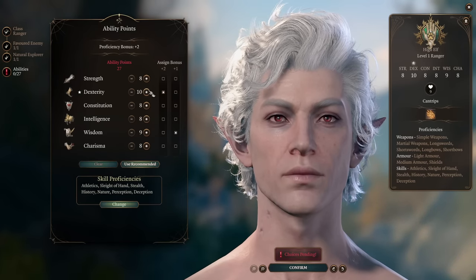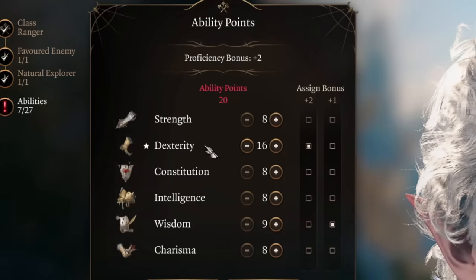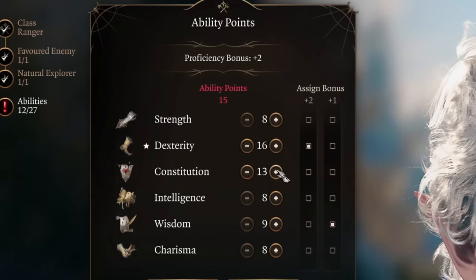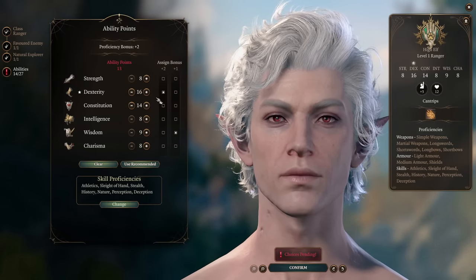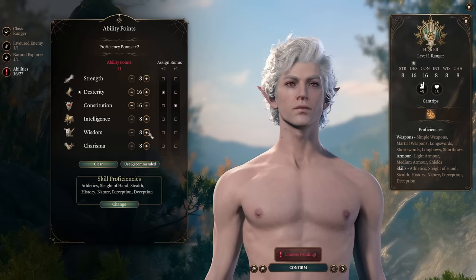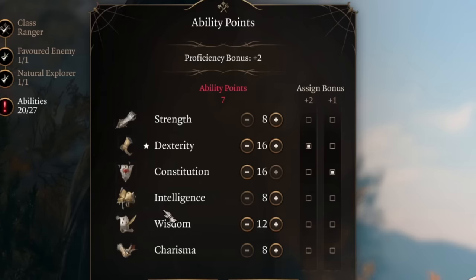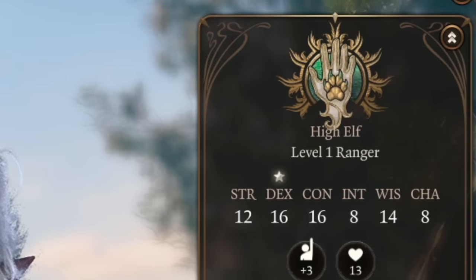Now let's make our ability point distribution. Dexterity will be our main attribute — it affects armor class, chances to hit, and damage with weapons. So Dexterity 16, then Constitution. It can be 16 or just 14, depending on how much you use your bow or daggers. If you're going more into melee combat, definitely get 16 Constitution. Other stats aren't too important, but I recommend 12 Wisdom for saving throws. Strength is nice too for shoving enemies. You can have 14 Strength or 14 Wisdom — a pretty balanced character.